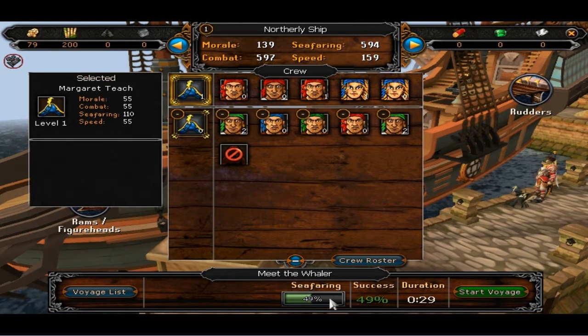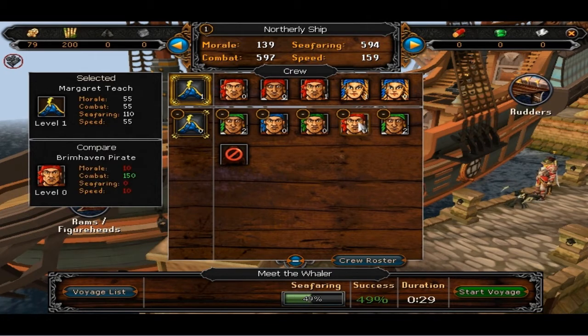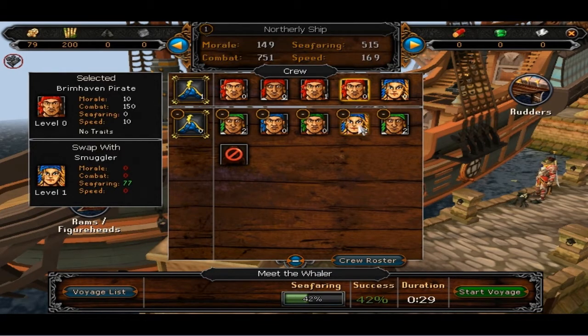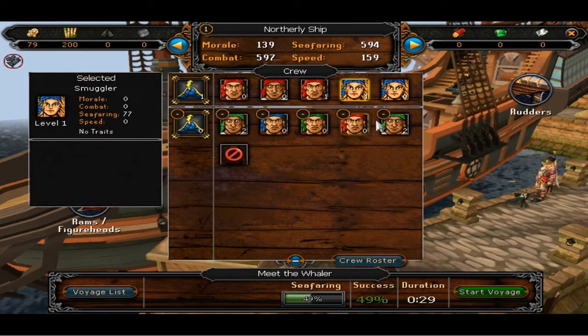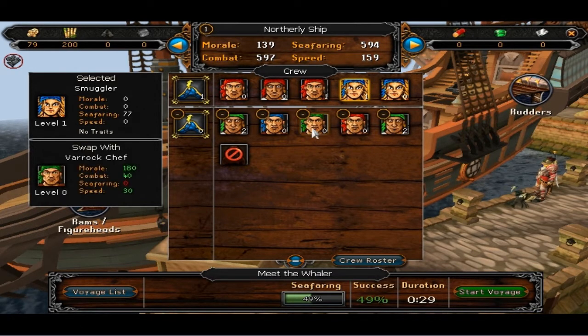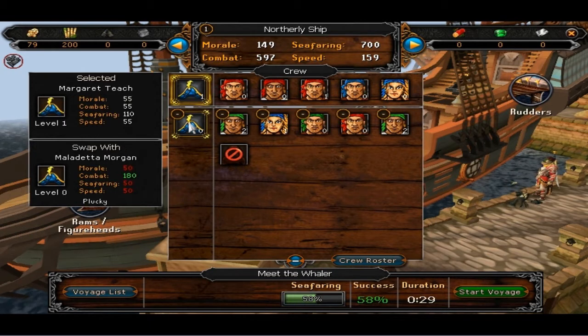You just need level 90 in skills like fishing, slayer, runecrafting, smithing, or a few others — at least 90 in one of those — and then you can upgrade your ports. I've messed around with it a bit, done a few voyages and ended up failing, but I'm getting used to it now. I usually just go there after I bank when I'm fishing, which takes like two minutes to set up another ship and send it out.